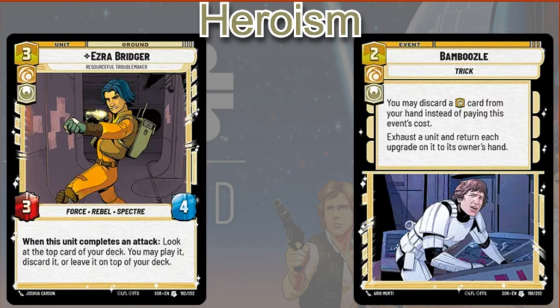Bamboozle is an interesting card — two cost. You may discard a cunning card from your hand instead of paying this event's cost. I'm not really sure if that means even without the Heroism symbol, as long as you discard the cunning card you can play it essentially for free. But it may still require the extra two. If it is free, you can exhaust a unit and return each upgrade on it to its owner's hand — a pretty cool card in general.